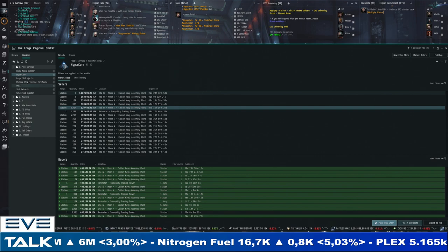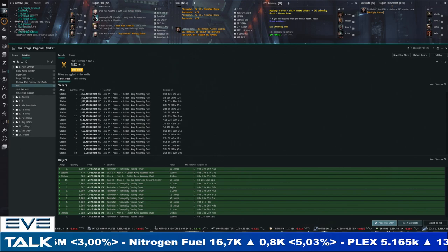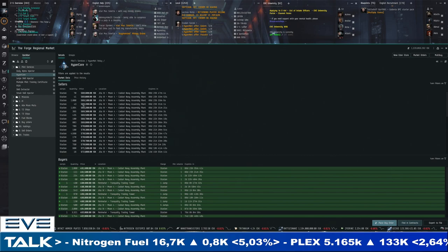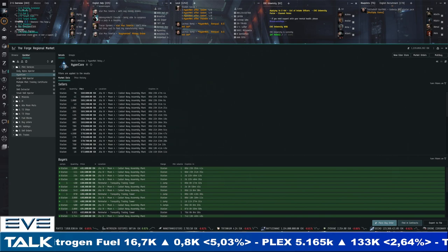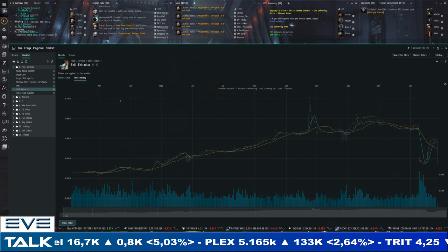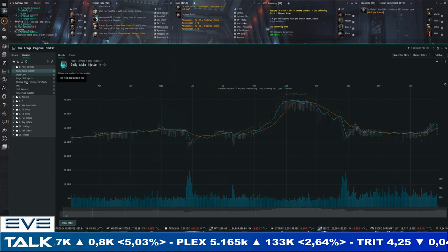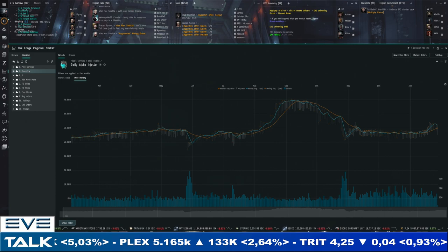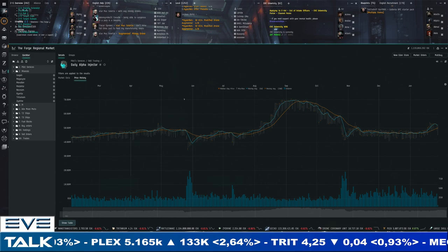Sorry about that — I accidentally reversed the prices. Back to hyper cores: we were practically at 600,000 ISK, now we're at 570,000 for sellers and 491,000 for buyers. We're seeing that immediate response between PLEX and hyper cores, whereas we expect a delayed response between PLEX and skill extractors. Overall we're back in expensive territory, with CCP sales activity dictating a lot of the sharper moves in pilot services.